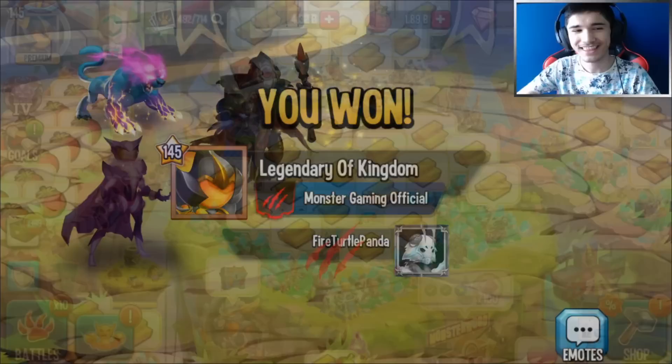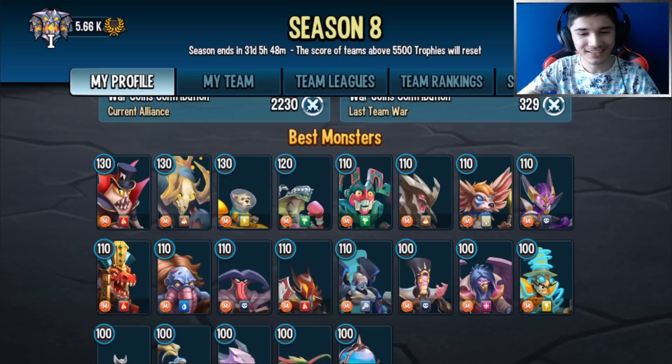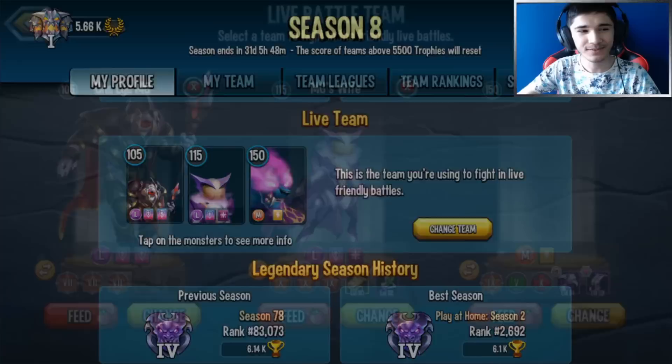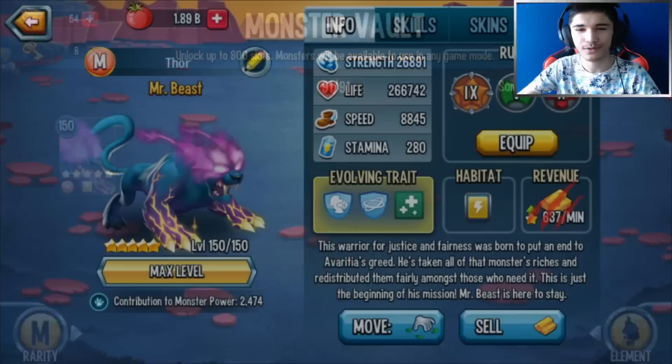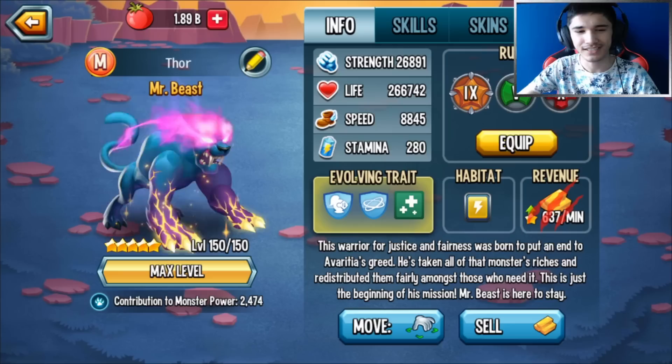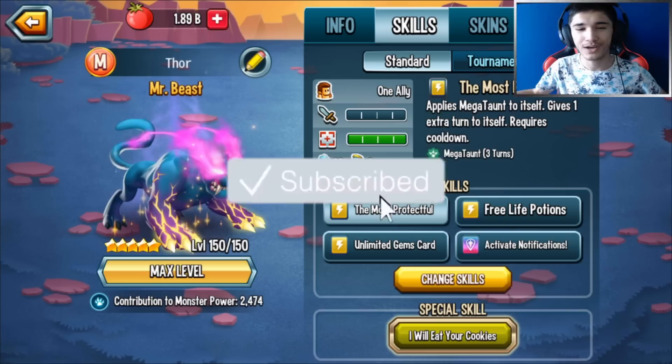Rate the design and also rate how powerful this monster is in the comments down below. He doesn't even appear on my best monsters - that's weird. But yeah, that's it for today's video testing out Mr. Beast at level 150 rank 5. I hope you guys enjoyed it - smash that like button, subscribe. I might actually do a stream just fighting with this monster against you guys in friendly battles. Huge shout out once again to Social Point for sponsoring this and giving me enough cells to get this monster to rank 5 level 150. Thanks for watching, I'll see you guys in the next one - peace out!